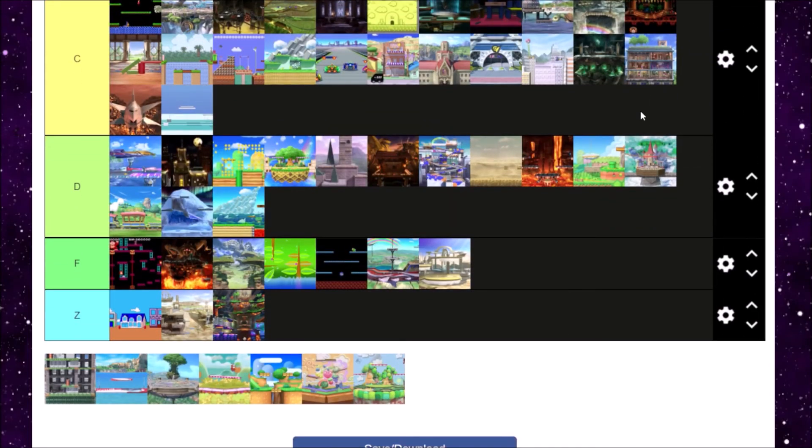Wrecking Crew is next. There are a lot of stages that are just there, and Wrecking Crew is there. Nobody plays the regular version of it unless you're playing random. The ladders are cool, and it's cool that you can attack on them in Smash Ultimate. But there's not much to do — just destroy stuff and hopefully they don't fall on you. C tier.